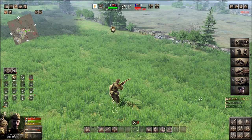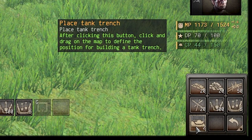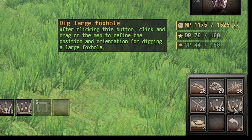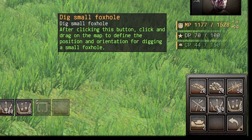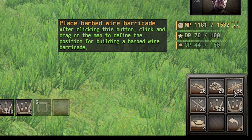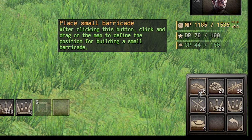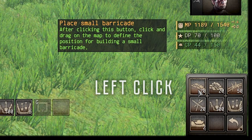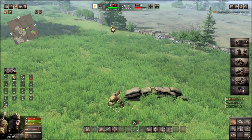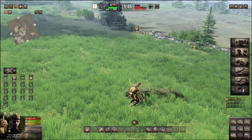Field engineers are equipped with a multitude of options. You can build tank trenches, large foxholes, small foxholes, tank barriers, wire barricades, big barricades, and small barricades — otherwise known as sandbags. By left-clicking and left-click dragging up, you can build each of these fortifications.